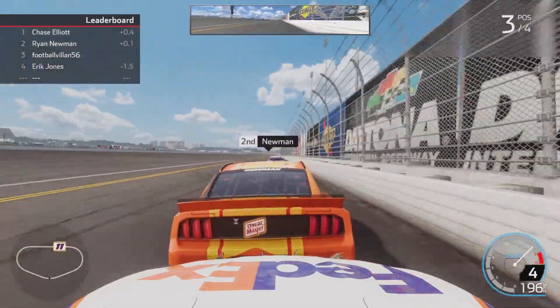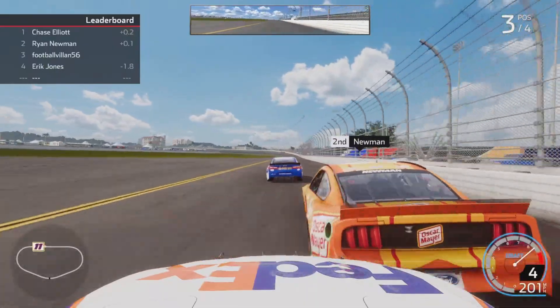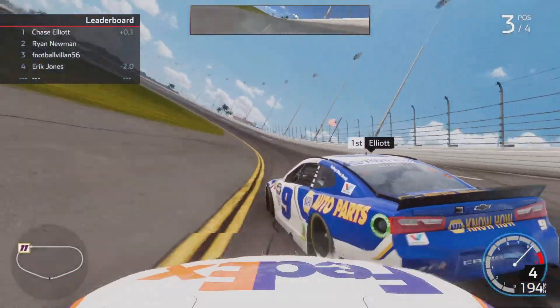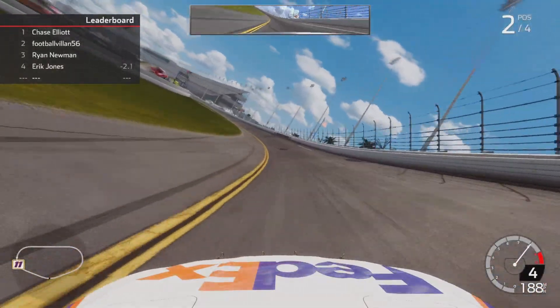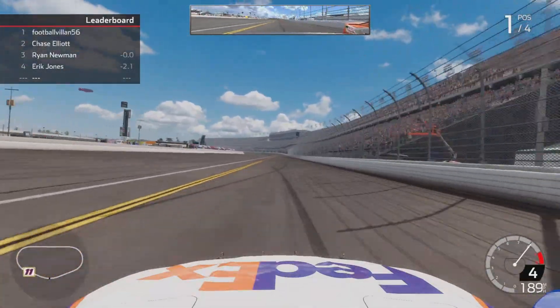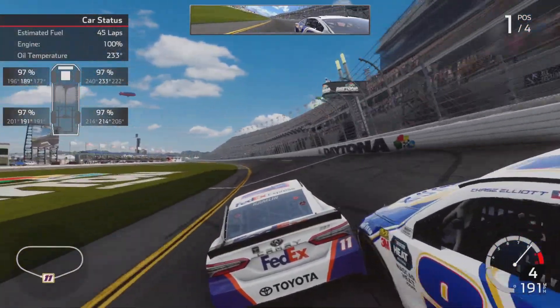Here's the moment of truth — you've got to get a huge shot down the back right here. Elliott's going to try to block. We go for it — we try to get around Elliott, and we do clear Elliott. It looks like we're going to get it!